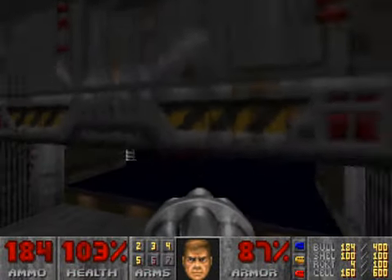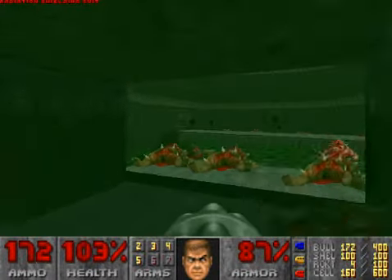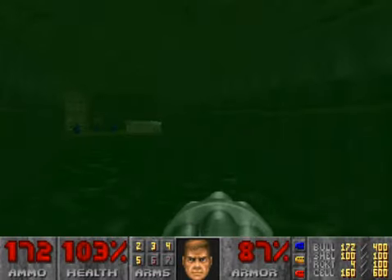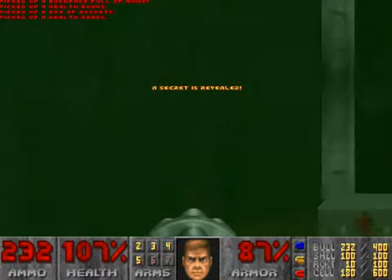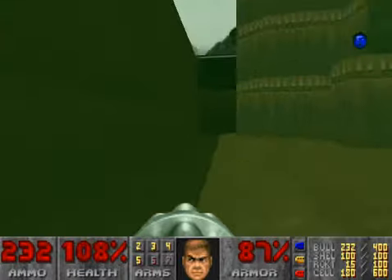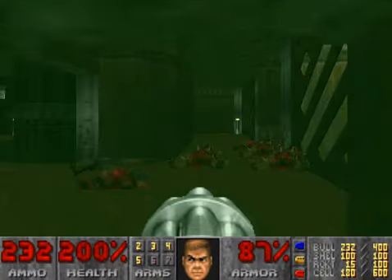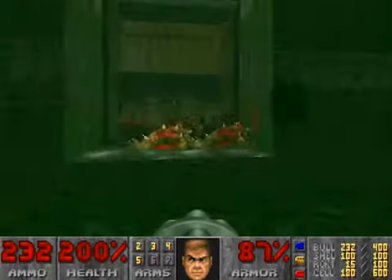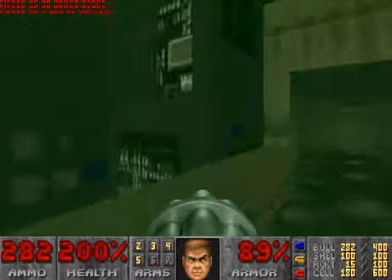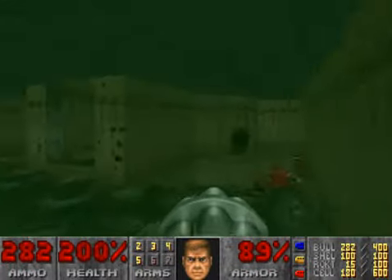We'll go this way. I thought it was going to be a shotgunner. I saved the radiation suit for the reason that we have one final secret — and it's over here. Last time I was missing two items and I couldn't believe it. Oh — okay, I'm not losing my mind now. Now we can go to the exit.